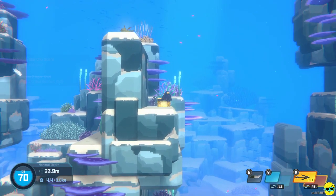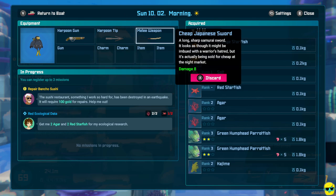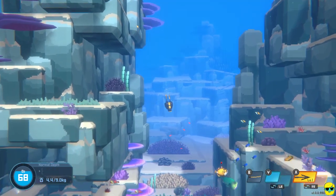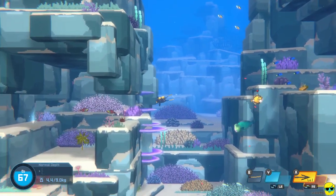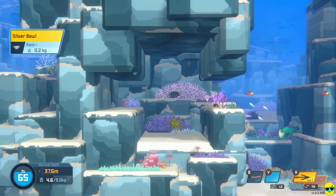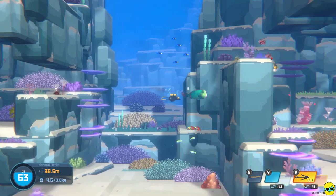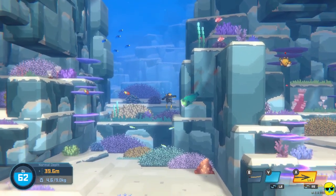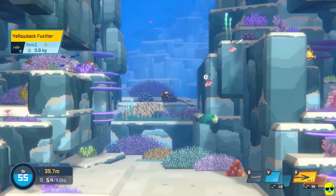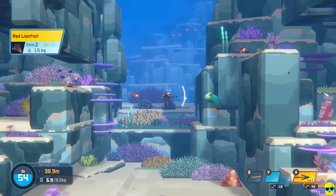We found a cheap Japanese sword! This thing does damage 8 versus the damage 3 we were doing. This is great for catching bigger fish that we need to soften, or fighting aggressive fish. I'm going to hit this big guy — look at how much more damage we're doing with this sword. This guy wants to come fight, but you can just kill him so easily with the Japanese sword.